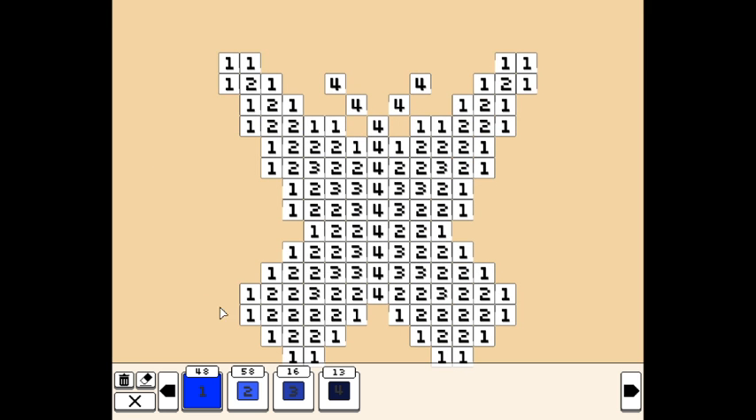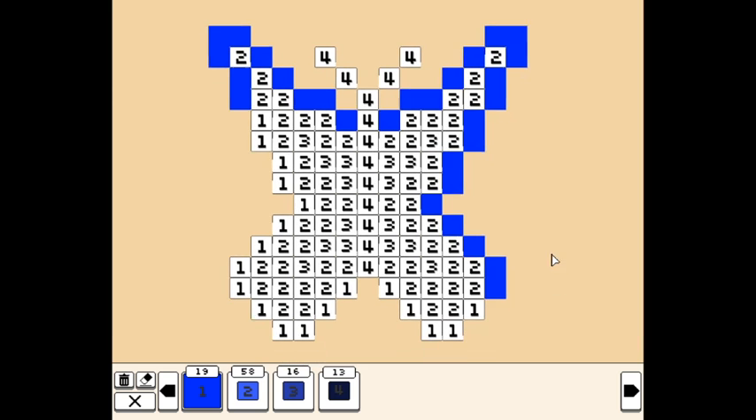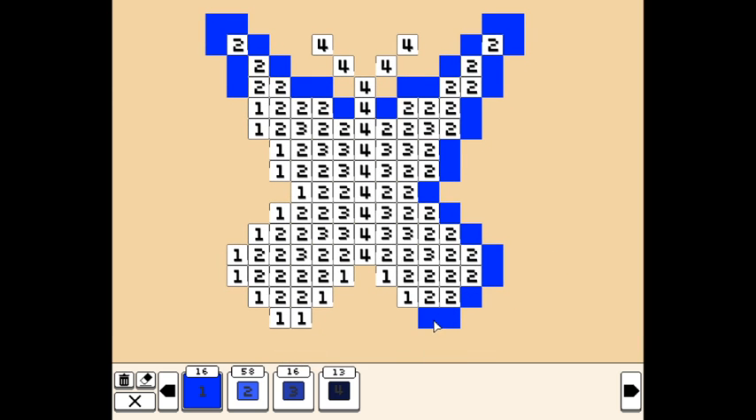We're gonna start out here. If you guys remember the last episode, I like to go around the outside first, basically going in numbered order. Last episode I kind of went out of order with some of the colors, but that's obviously how I want to do it. If you guys like to do something different, let me know what I should do differently.